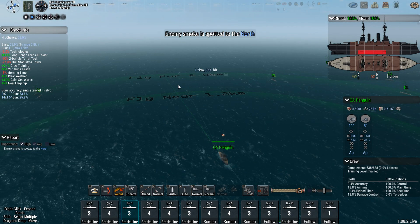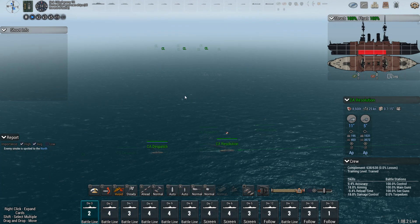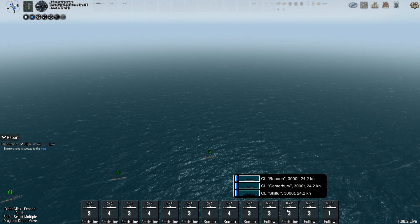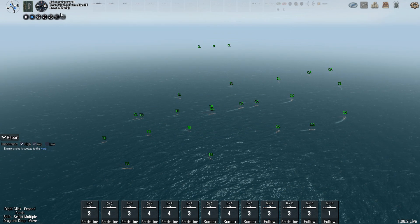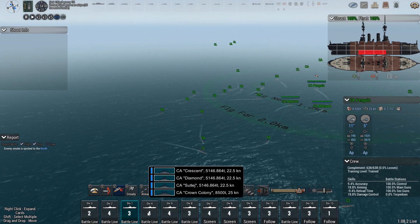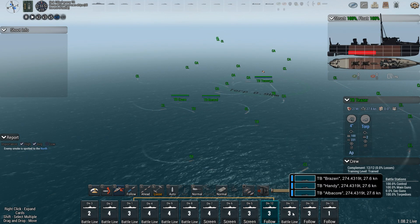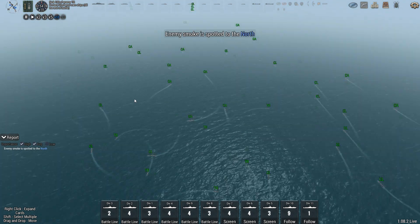We're looking to find the enemy ships — they're all north supposedly, so we're going to head north. Battle lines four and five, go north. We should probably turn off the collision avoidance so they don't do stupid things, because the prediction AI is honestly a bit too stupid. We just turn it off and micromanage — it works better. They kind of just sort themselves out eventually.